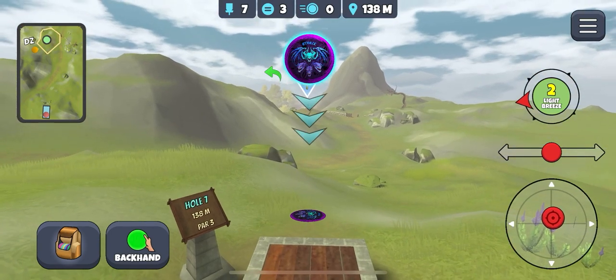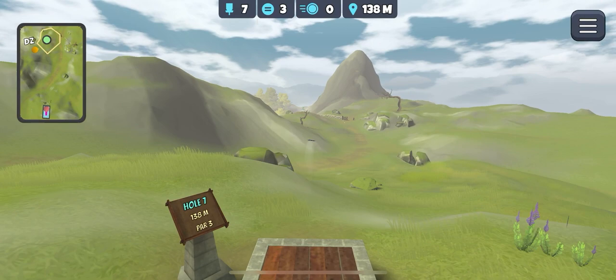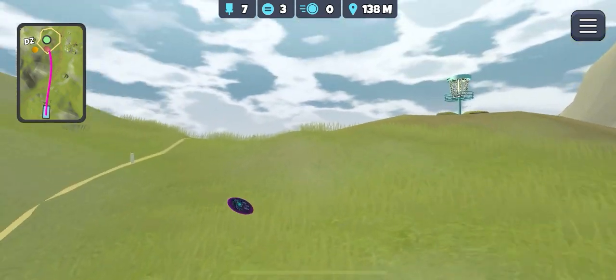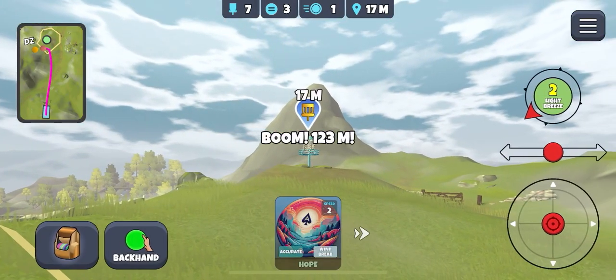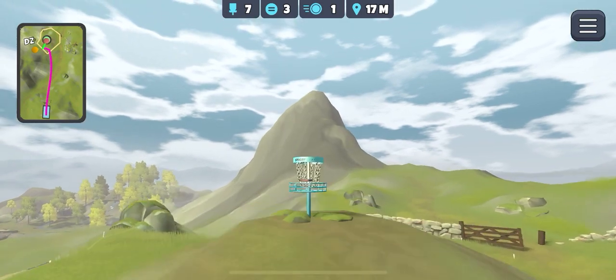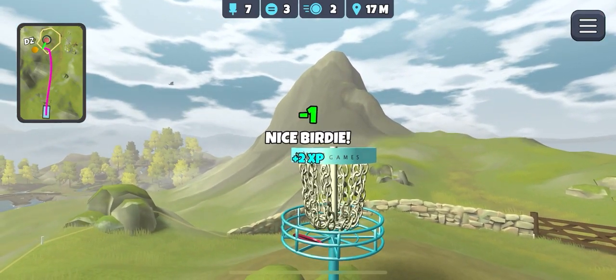Calm wind for this hole. I like to take the top chevron, point at the basket, and in this wind add a bit of anhyzer so it comes across to the bottom corner without rolling out. That bounce up the hill has actually made the putt a little bit easier - and we get in for birdie. Very high chance of blowing up on that hole in high wind, so glad that didn't happen.